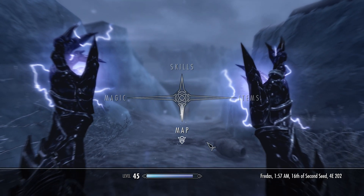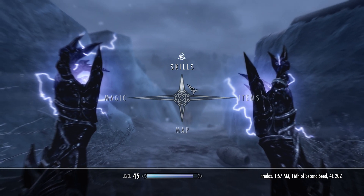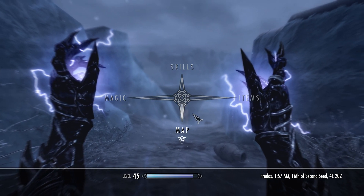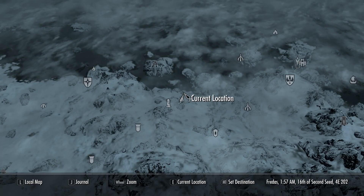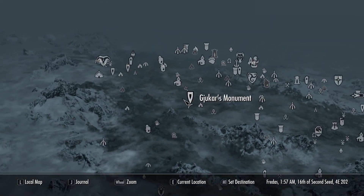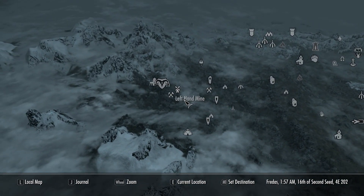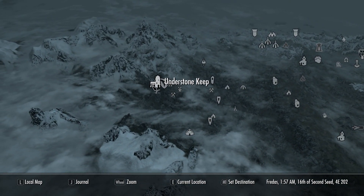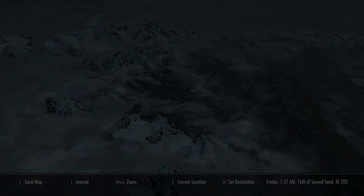On PlayStation I think the inventory button is Triangle — but once you're in the inventory, go to your map and find somewhere quite far away from Hobbsfall Cave. For example, Understone Keep. So once you're casting the spell, fast travel somewhere quite far away.